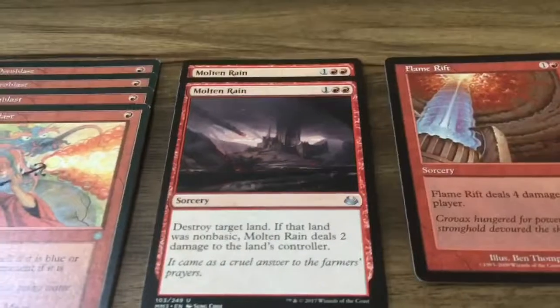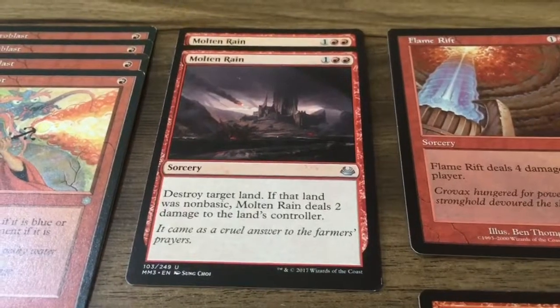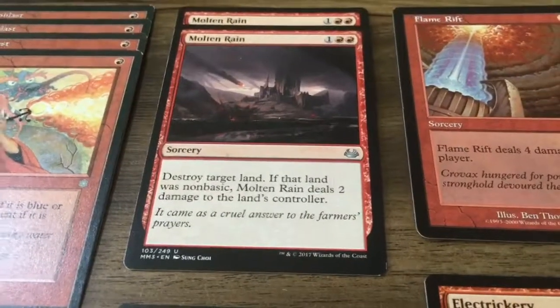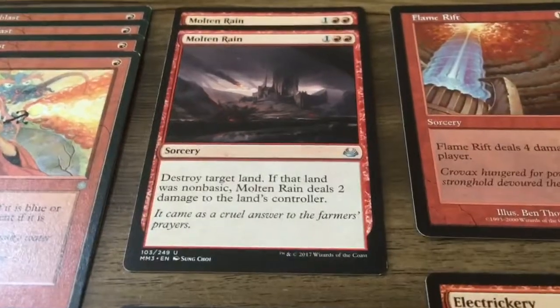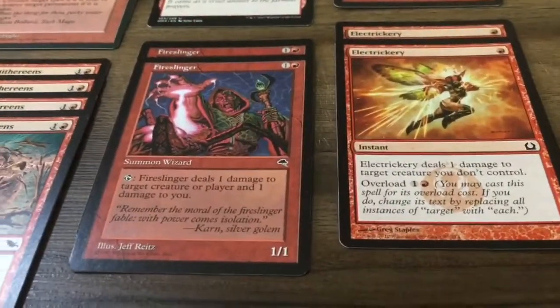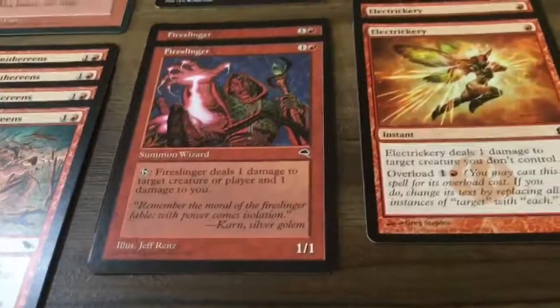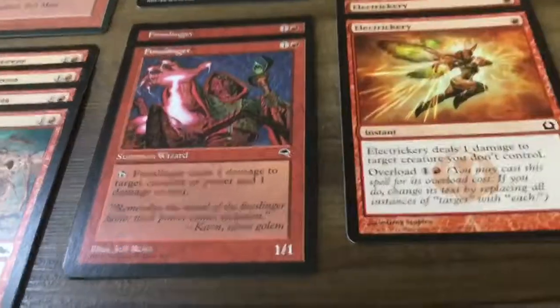Molten Rain is good against Stompy — it destroys target land, and if the land was non-basic, like Urza's Mine or something like that, it deals two damage to the land's controller. Running two copies. Fire Slinger is for when you need an extra creature that can deal with creatures — it's a 1/1 for one and red and you can tap it to deal damage to a creature or player, but it deals one damage to you.